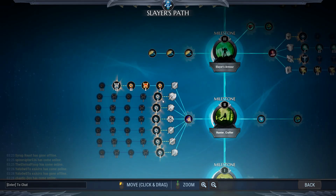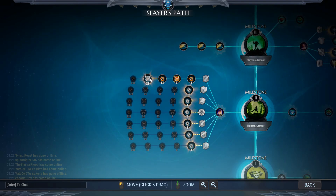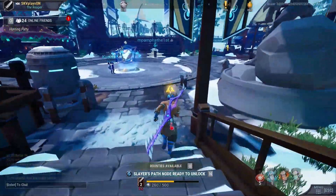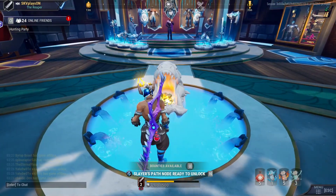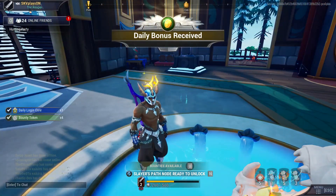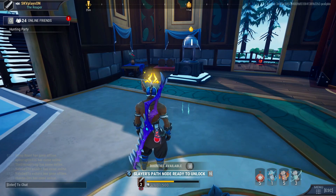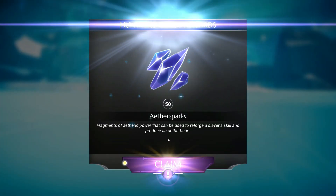To unlock the side path nodes you need Merits — a new type of currency. Rams are another currency you can relate to as gold coins. When you log in daily and go to the fountain in Ram's Gate you throw in a gold coin — it's just an animation, it doesn't actually spend your gold. Rams are earned from doing hunts, bounties, and quests.